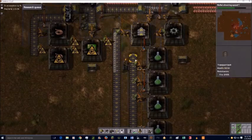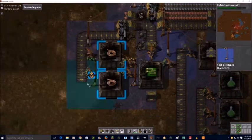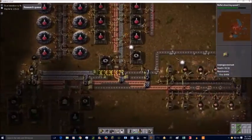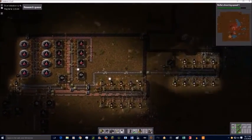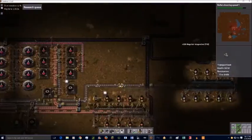I make a mistake here — I forget that you need actual inserters for green science, but you have to use electronic circuits to make inserters. So that's what they were being made for. I get it mixed up in my head because I was more worried about a biter base I'd been noticing on the edge of pollution.